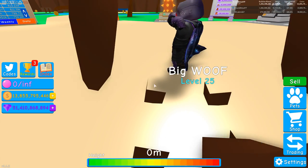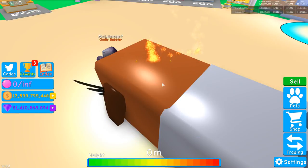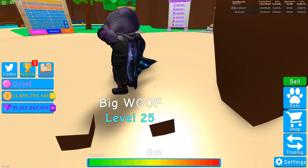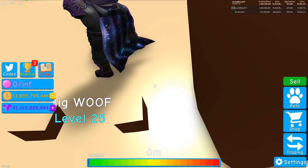Another thing that's pretty interesting is if you look inside of the Dog Cat, you can see the name tag is inside instead of on top. Because the Leviathan was fixed so that the name is on top, but apparently not in the Dog Cat.